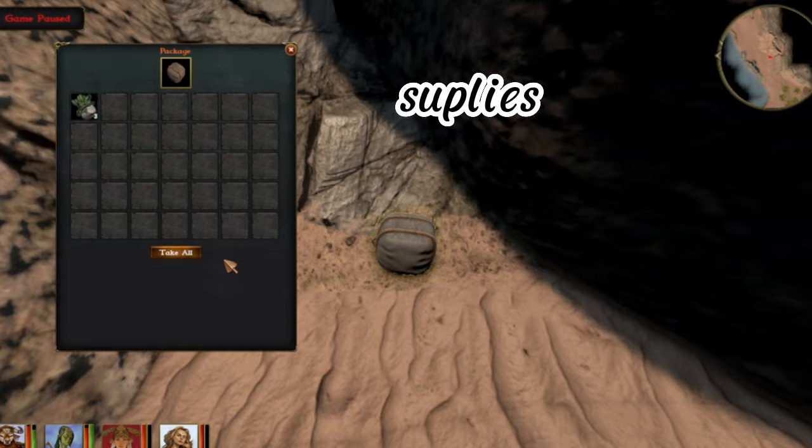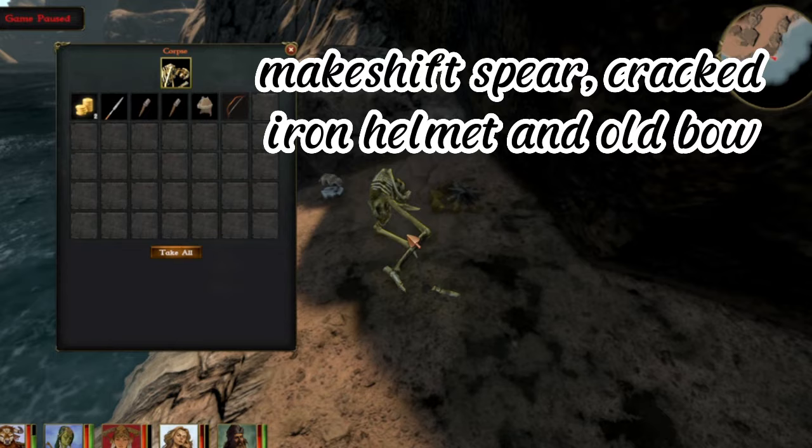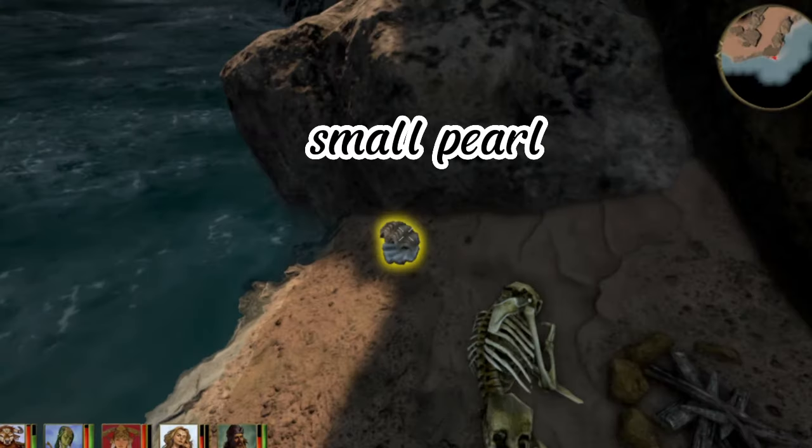Supplies. Makeshift Spear, Cracked Iron Helmet, Old Bow, and Small Pearl.